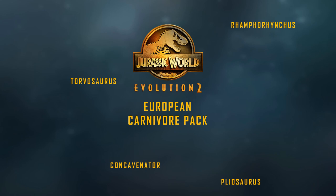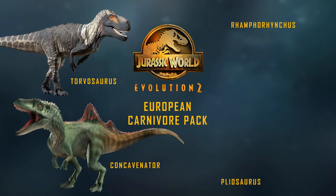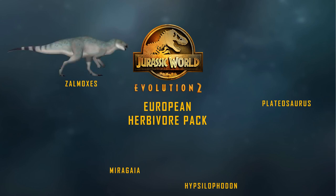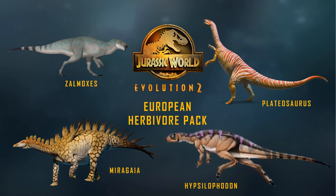Moving over to Europe, we have the iconic Torvosaurus, the highly requested Concavenator, the piscivorous Rhamphorhynchus, and the giant Pliosaurus. For herbivores: the tiny Zalmoxes, Miragaia, Plateosaurus of the Triassic, and little Hypsilophodon. I've been wanting to fill out the small herbivore line, because we don't really have too many small herbivores hiding in the grass — we need more of those in particular.